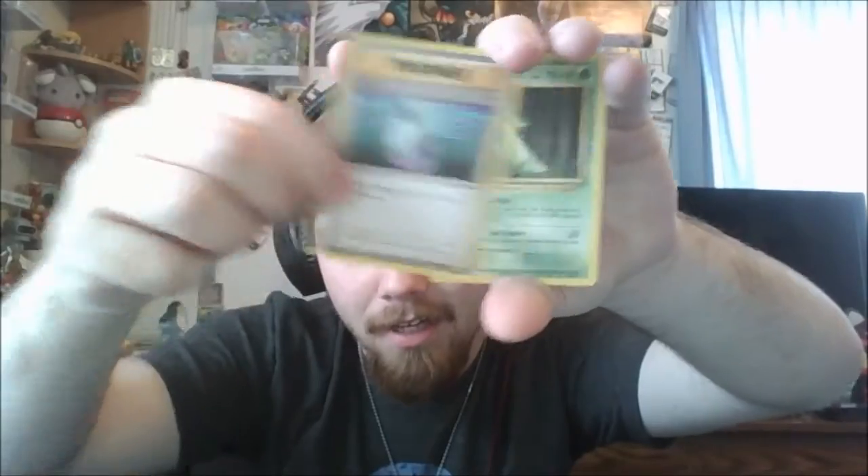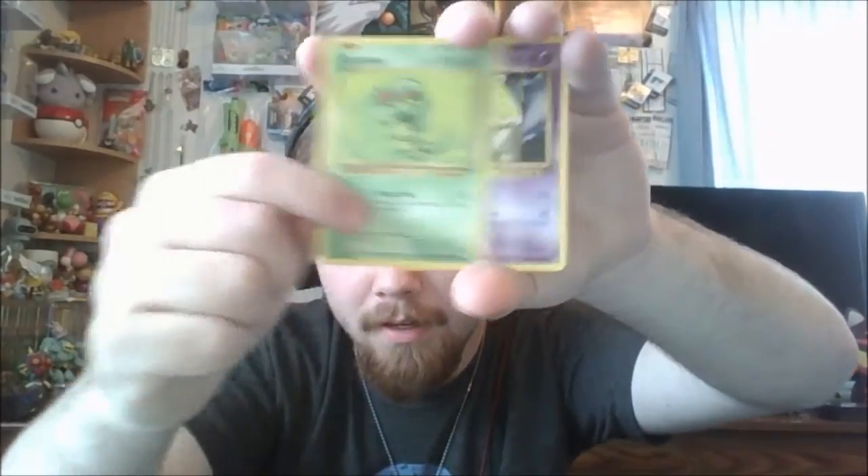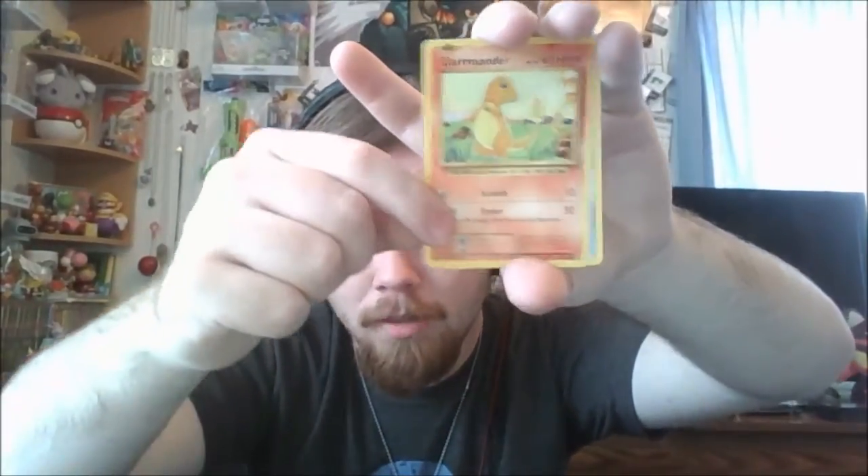Come on Slowbro, come on Slowbro. I'd even take a Mega Pidgeot because that card looks dope as hell too. There's another code - let me know down below if you get anything good from those codes. Three from the back to the front: Potion, Metapod, Professor Oak's Hint, Caterpie, Drowzee, Diglett, Charmander.